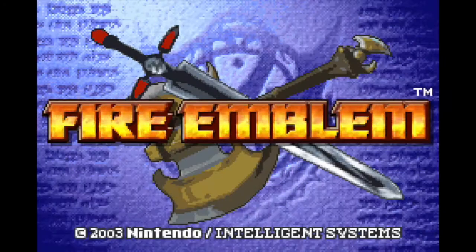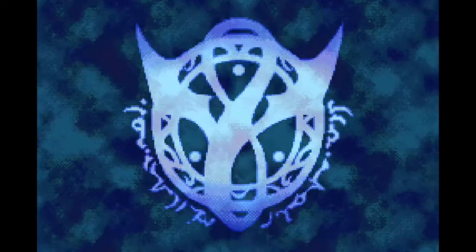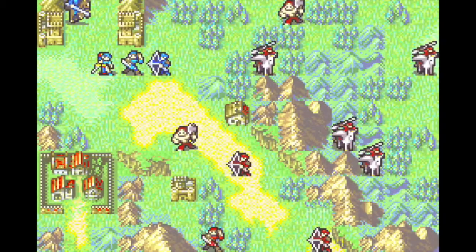What's up guys, this is TClass96, back with Chapter 12 of my Fe7 Chaos Mode 0% Growth LTC playthrough. This chapter is called Rikki Trikki Tactics, which I can only assume is a reference to the Rudyard Kipling short story Rikki Tiki Tavi, although I have no idea what the connection to Fe7 is supposed to be. Regardless, let's get started.